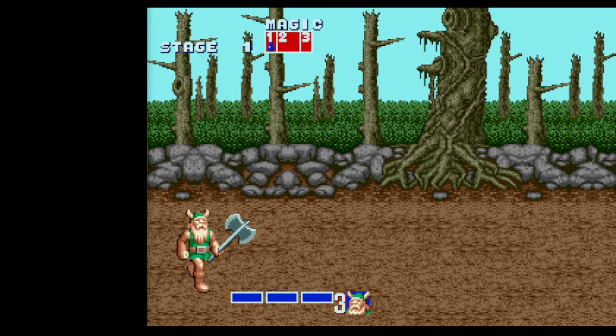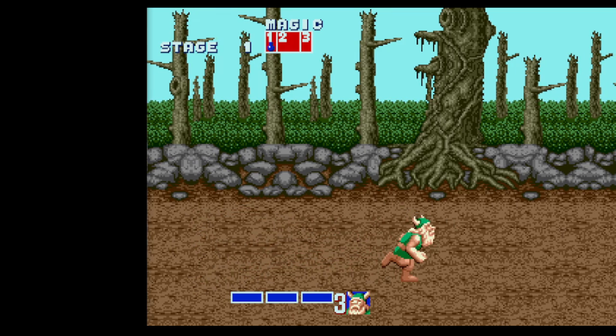When we start the run there's kind of a vertical seam around here. When you pass that you get control of Gilius and you just want to be double tapping right to sprint across the screen. Then look for these two pebbles in the background and a little black crevice — when you're in line with that, about here, that's when you want to jump, keep holding right and go into your down stab.